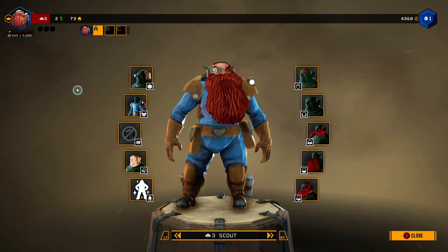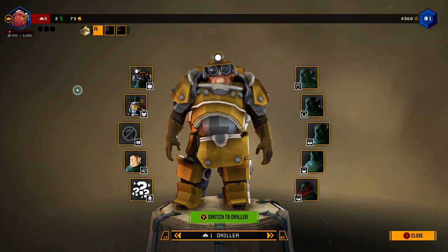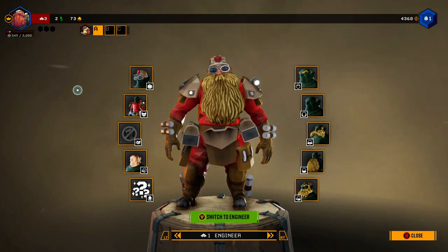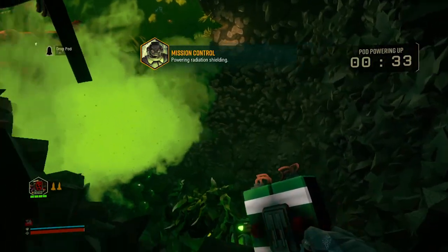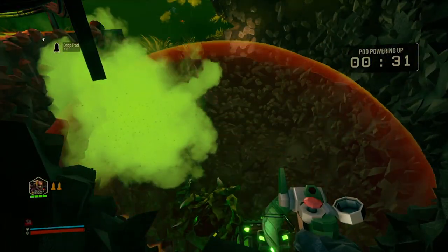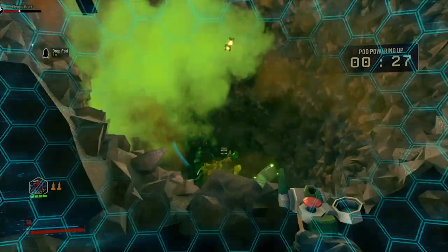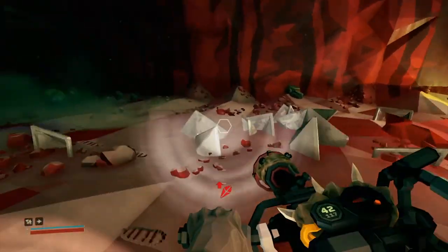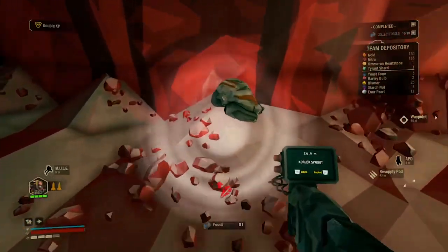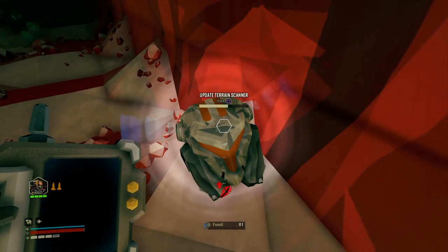Number six: use the right class of dwarf in the right mission. You can use any dwarf in any mission, but some classes suit some missions better. For example, when doing the on-site refining level, the driller is perfect because those missions require building long pipelines through the environment — you can just drill a tunnel from A to B. Or if you're doing the escort mission with the drill dozer, the engineer is particularly useful as he can place platforms when mining oil shale or place turrets to protect the drill dozer from bugs. Think about the class before each mission.